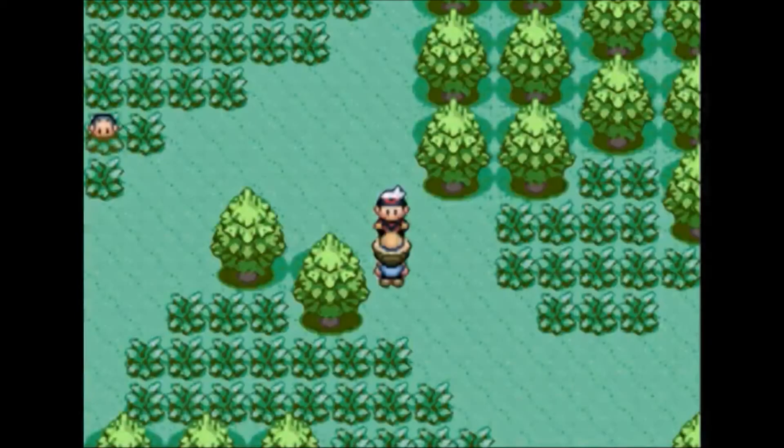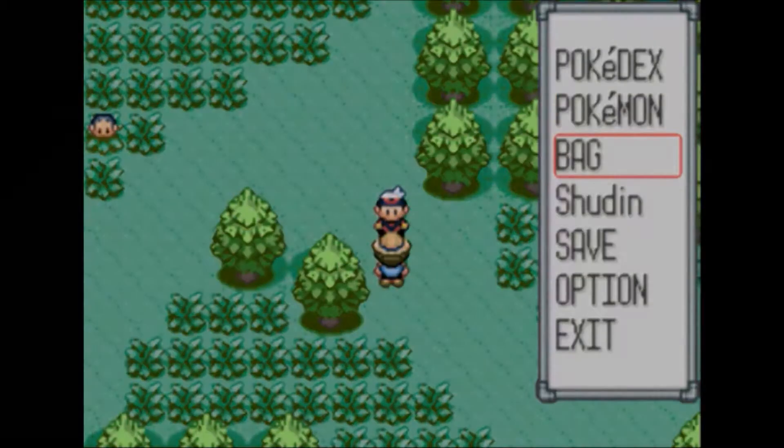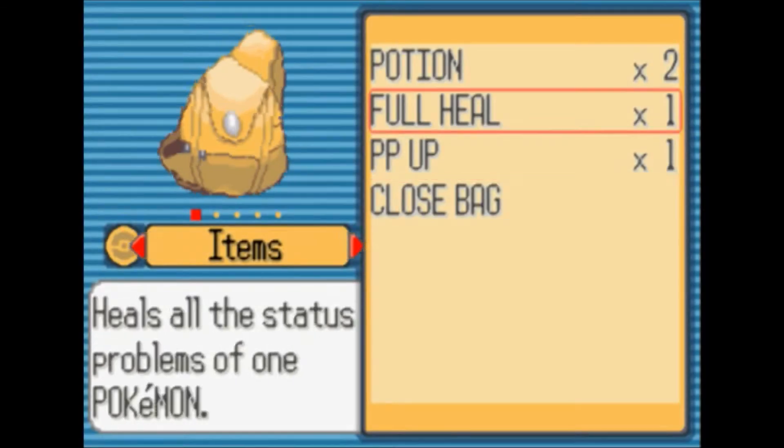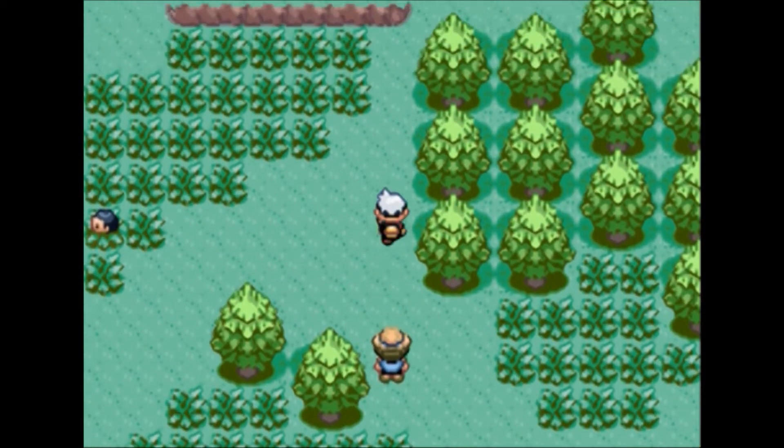Another item that we got from Pickup was a Full Heal, which heals all the status ailments of a Pokemon. Not necessarily a giant necessity right now, but it's certainly a nice step up.